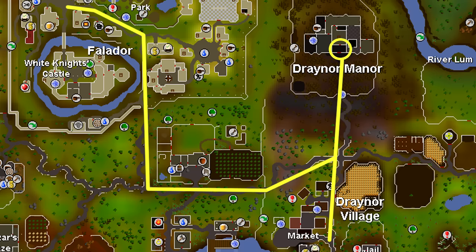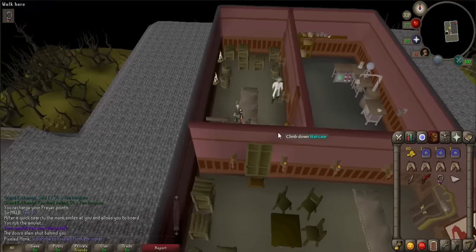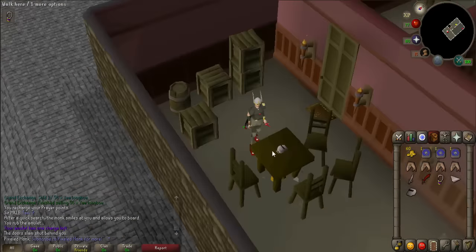Teleport to Falador and follow the map provided to the Draynor Manor, or grab your Amulet of Glory at the Falador Bank and teleport to Draynor. Once in the Draynor Manor, go up the stairs until you are on the top floor and go into the most southern room. You should see on the table a magic whistle. Be sure to pick up two whistles.